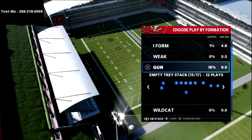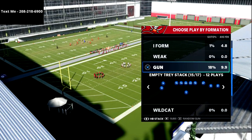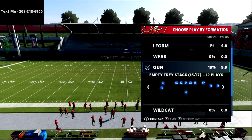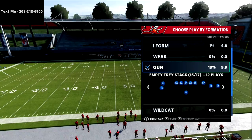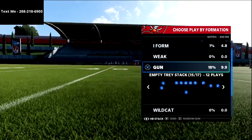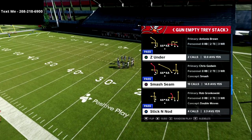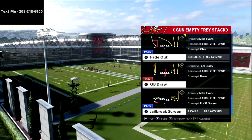This encyclopedia has been something I keep coming back to as I've been building this empty tray stack scheme. The empty tray stack is basically three wide receivers on the right and two wide receivers on the left, which can be stacked or motioned to create either a two-receiver spread or compression concept. That's why I enjoy this guide. But in this video, what we're going to talk about is this play — the fade out.